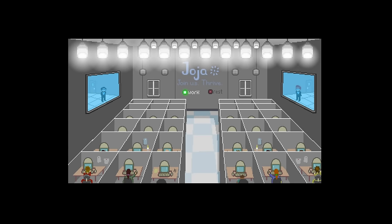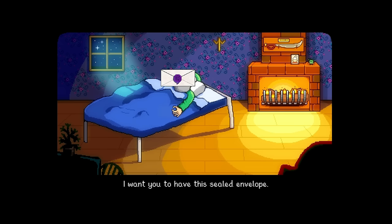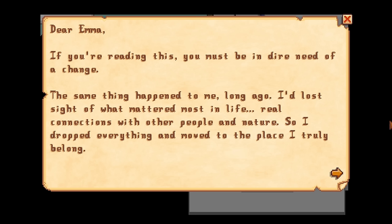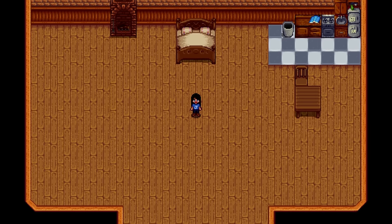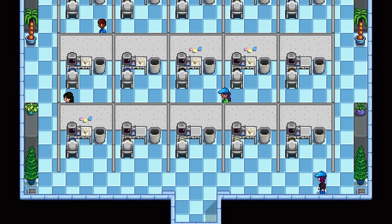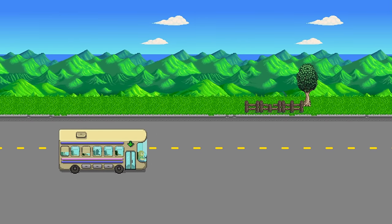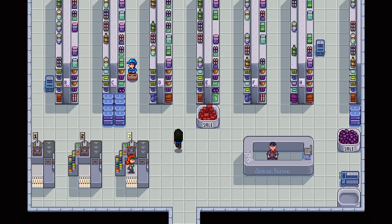A Joja employee was having a particularly bad day at work — the ones that give you the urge for change and greener pastures. This felt like the right time to open the sealed envelope Grandpa gave her. She found out his farm had been left to her and quit her job on the spot. She packed up her city apartment, but when it was time to move, fear and regret set in at leaving the comfort of the city and the modest income from Joja Corp. It was too late though — a new person was ready to move into her apartment. A little overwhelmed, she got on that bus, only to find that Pelican Town has a Joja Mart too, so at least she could continue to support the corporation and have some of those home comforts.